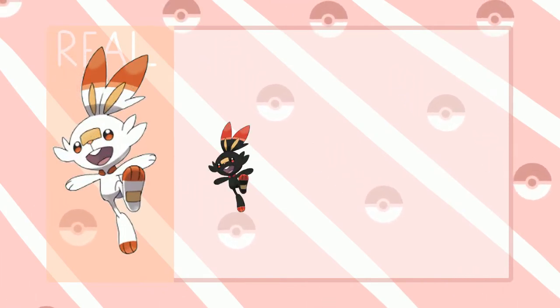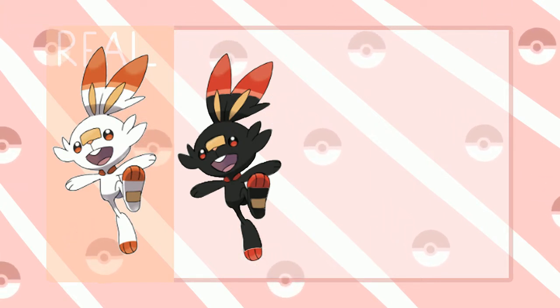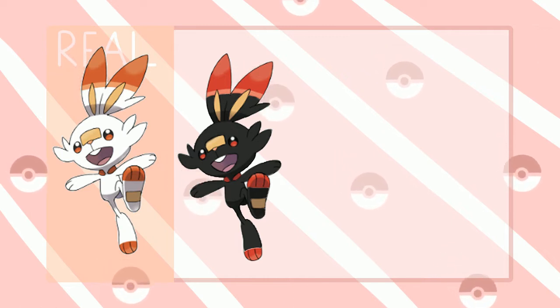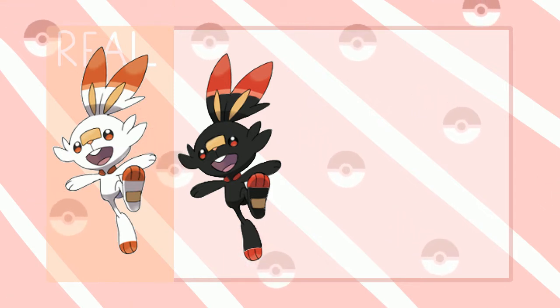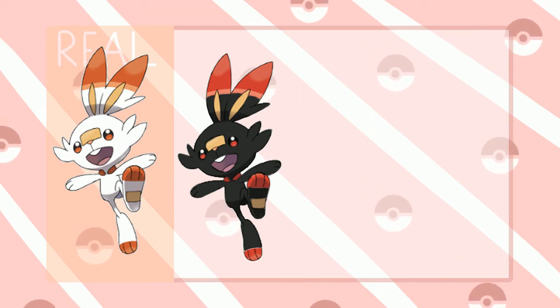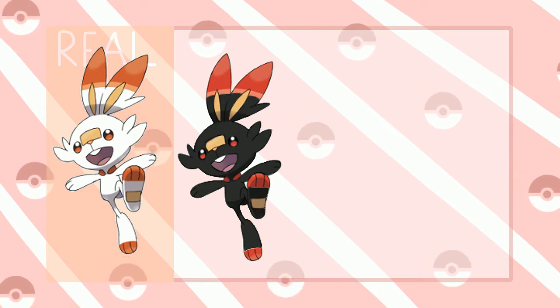For Scorbunny, I thought maybe they could just change the base color to black — it would be super cool to have a black bunny instead of a white one. I think maybe they'll change the orange color a bit, so I made it more red, but I could also see it going more yellow. Both red and yellow look really cool with a solid black color.